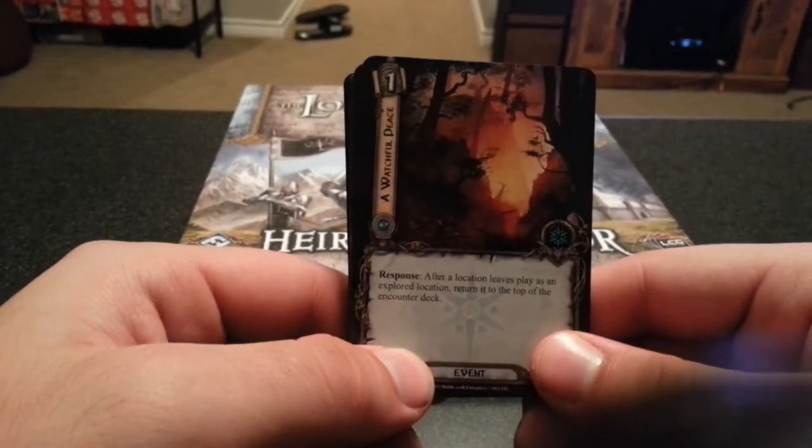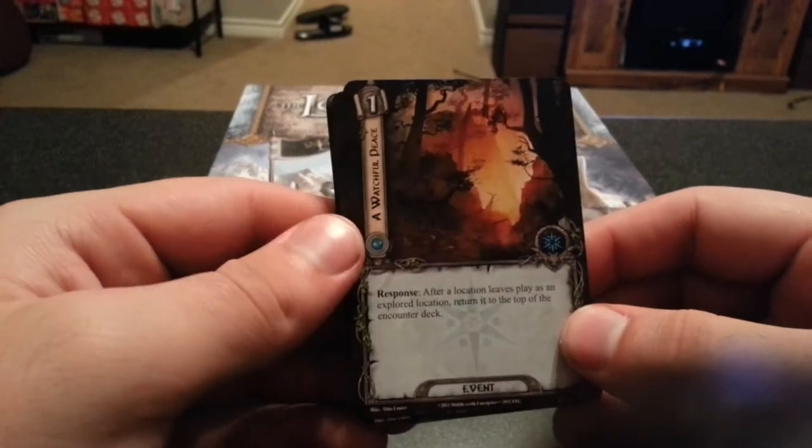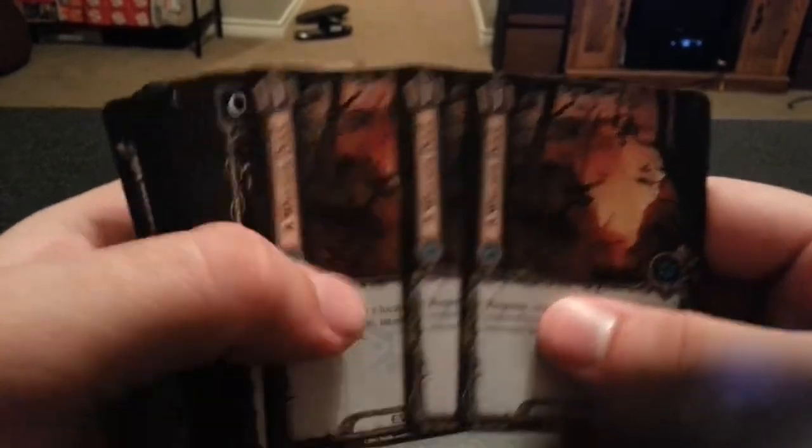A Watchful Place — spend leaves, play as an explored location, return to the top of the encounter deck. That could definitely prove useful.